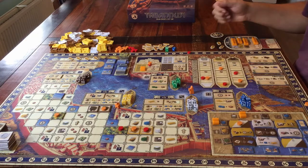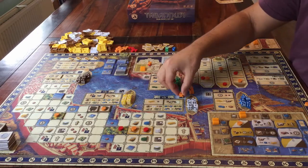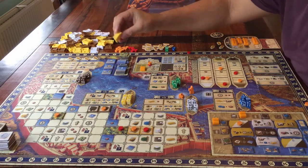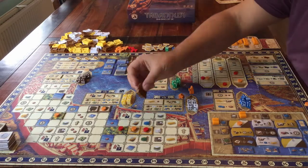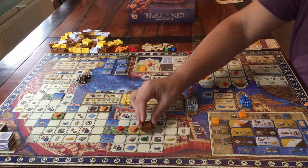But why would you do that? You need to place these tiles because they are the foundation for the buildings that you can build here. If you want to build one of these, it has to be on top of a tile. And that brings us to the very last action: build a building.